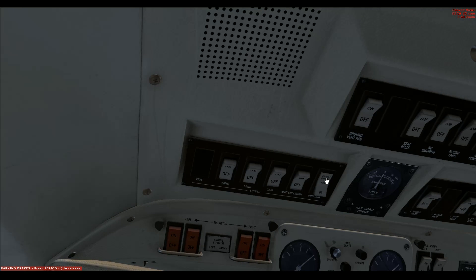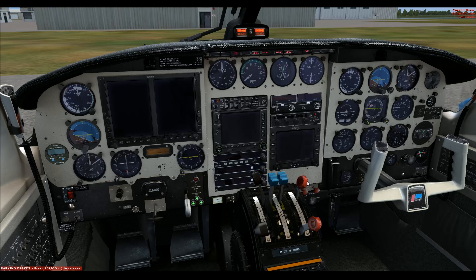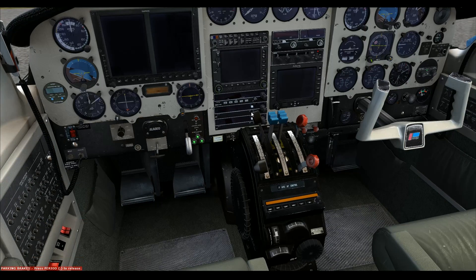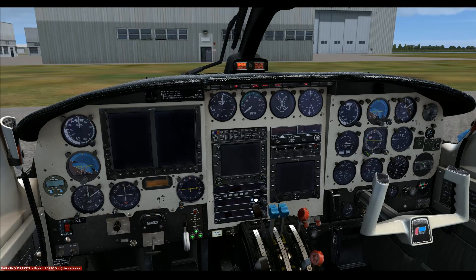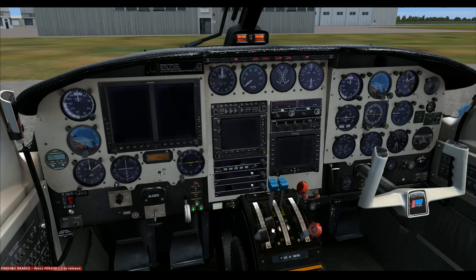I'll turn my positioning beacon on, then start with the right engine. I'll bring the fuel mixture up, bring the throttle all the way up, then introduce fuel and make sure I have fuel pressure. On this particular model there's no gradual build-up — it just automatically snaps right on up. Once we have fuel pressure, I'll bring the throttle back down. You'll notice the lights up top: when open with fuel flow the light comes on, and when you get low fuel flow that light also comes on — that's normal for this plane.